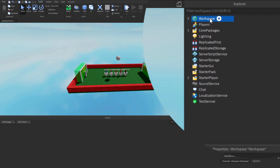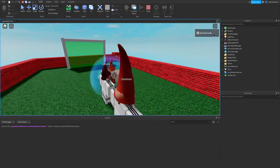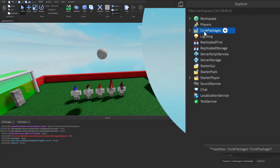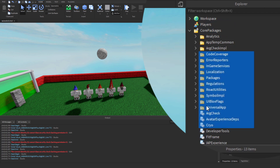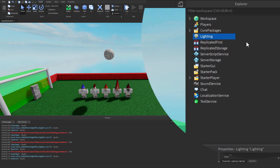Workspace is actually a service, and we can see everything else linked in this explorer window is also a service. We've got Players — that's where players who join the game will be displayed. It's currently empty, but if I click play, when my character joins the game you can see there's something in the Players service. We've also got Core Packages — don't worry about that too much — Lighting which lets us change properties, and Replicated First and Replicated Storage, which deal with server and client side things.